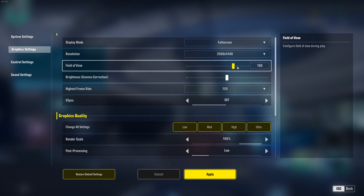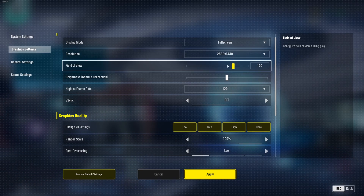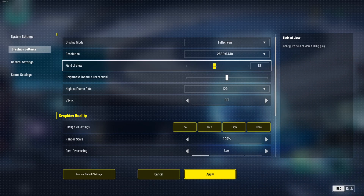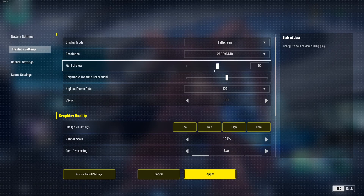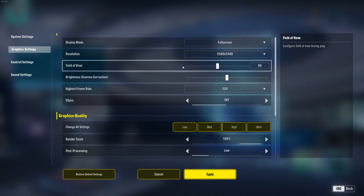For field of view, I'm playing at 100. Keep in mind that the higher your FOV, the more FPS you will lose. So if you're on a very old computer or integrated GPU, I recommend starting at 90 and following the rest of the guide. If you're still struggling with FPS, lower your FOV a bit; if you have a decent amount of FPS, you can push your FOV a little higher.